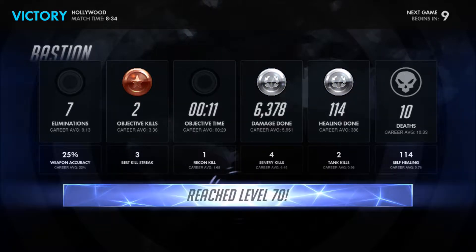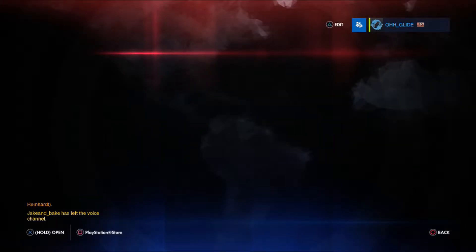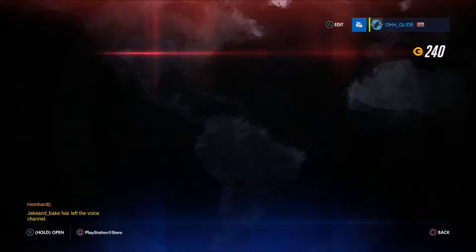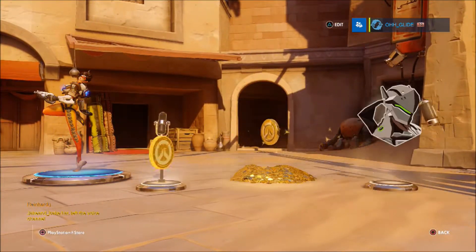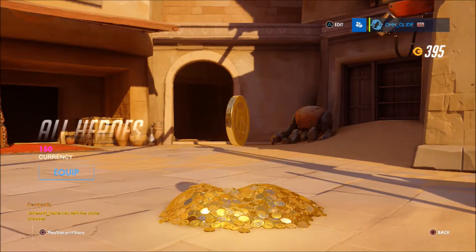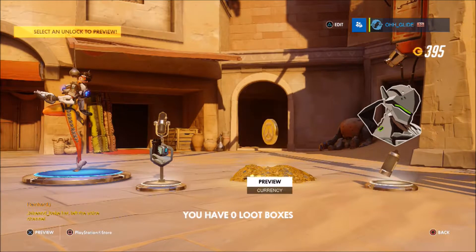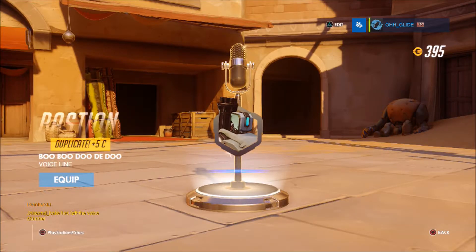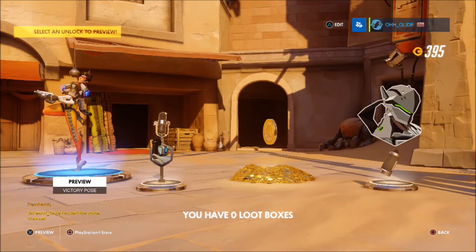So what we're gonna do now is back out and open our loot box that we just got. Let's open up the loot box — hopefully we can get a legendary. We got a purple though! It was a voice line from Bastion — kind of funny that we got a Bastion voice line since we were using him for the hero showcase. It's a duplicate so we get five credits. And then we have a Tracer victory pose, so we'll equip that — why not.